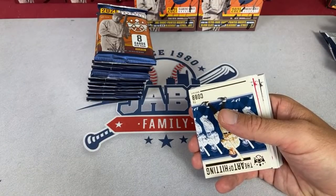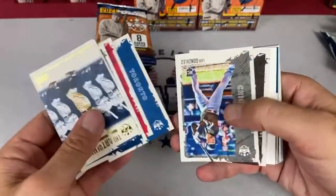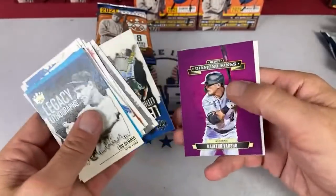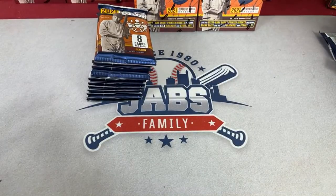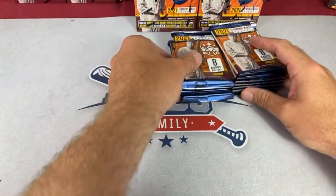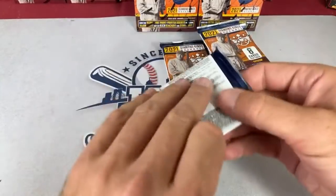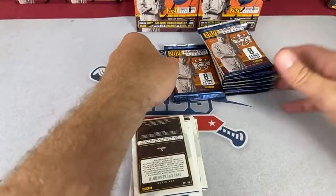Weekend Rip says his son Lucas and he started a channel since they open packs every weekend, and their $51 Patreon box will be featured soon. Thank you very much — you should have that within the next day or two. Somebody left me a message saying they pulled a Hank Aaron, Ronald Acuna Jr., John Smoltz, and Chipper Jones Quad Relic Auto out of the $51 Heritage box I sent — odds of like one out of 161,000. That is incredible.